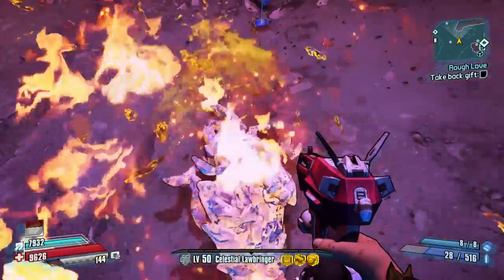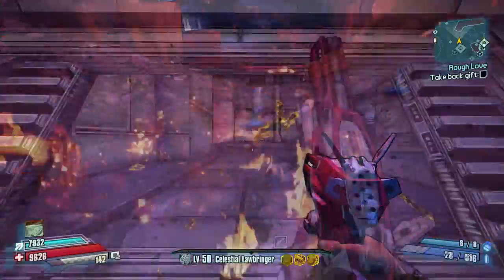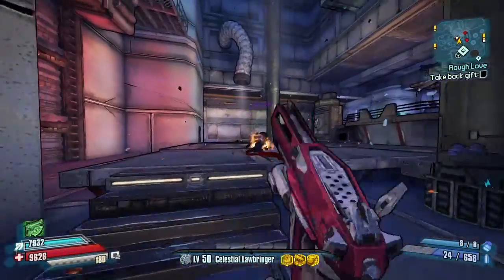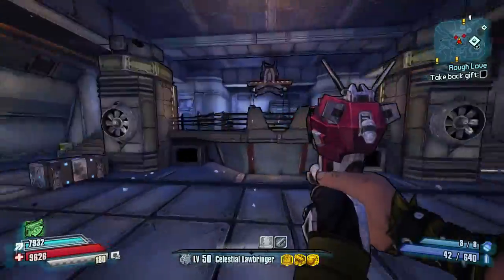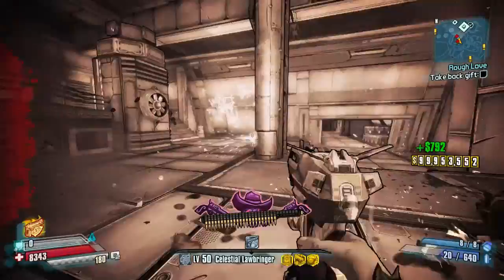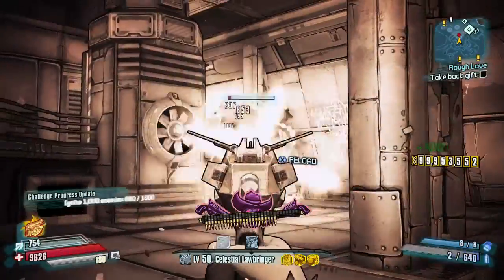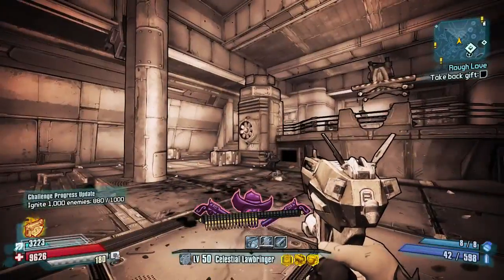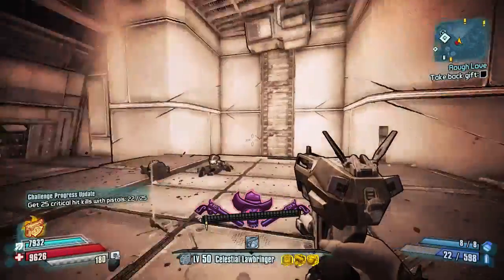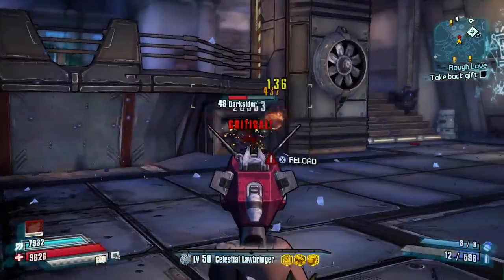No matter which character you use this on, it is an absolute beast of a pistol. This one can spawn with any element, and my best guess for a release falls in line with my thoughts on the Fibber — it feels best suited as a campaign DLC mission reward. However, many people are speculating based on the coding that it's actually already supposed to be dropping from the Outcast in Stanton's Liver, and that the drop is just bugged due to a fault in coding.